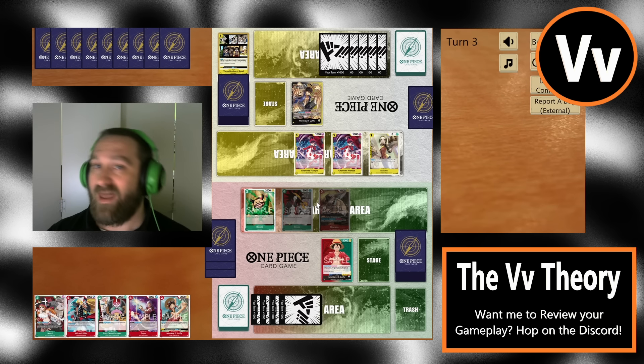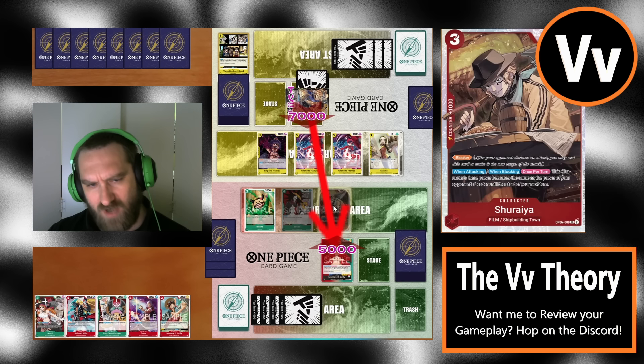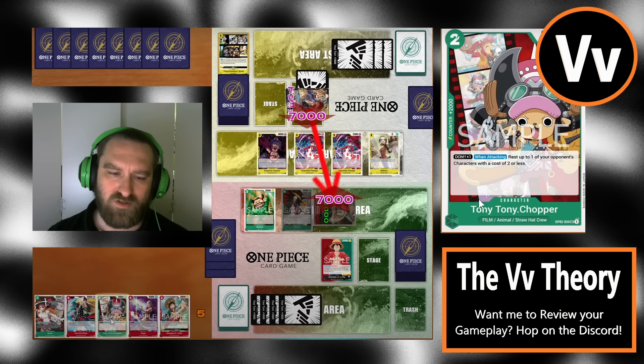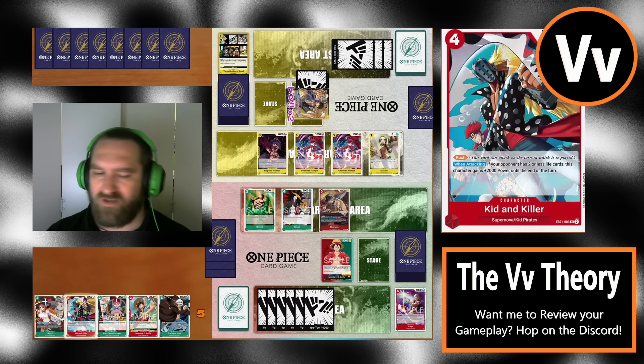Maybe we don't attack since they're at one life. I would probably hold off one more turn. Shiraya can be massive if they don't remove it — she's kind of the hard counter to Black-Yellow Luffy's leader swing. However, they can pop her now in OP-07 with the Rocket Boots Luffy. They played out Emporio Ivankov as a blocker, didn't use the life-sack effect. They swing for seven; easy 2k counter out of the Shiraya. We'll take it every single time.